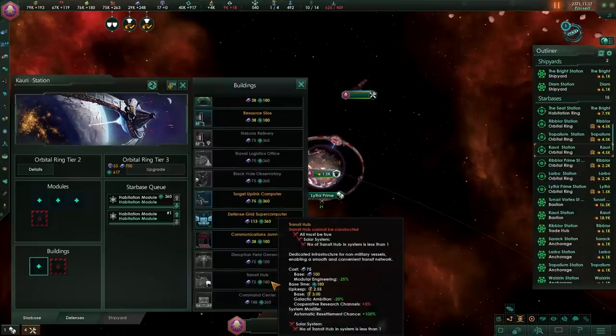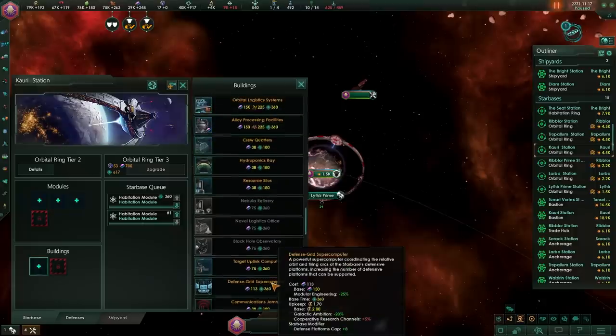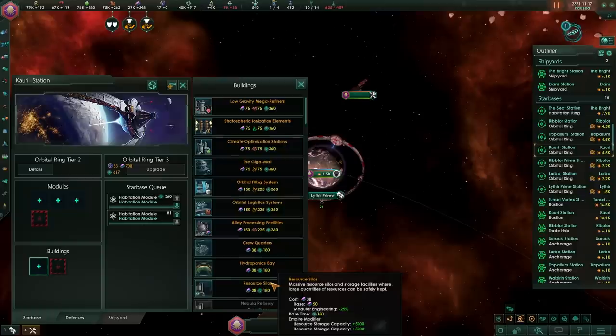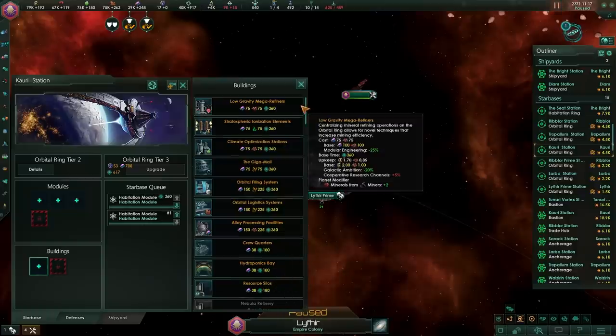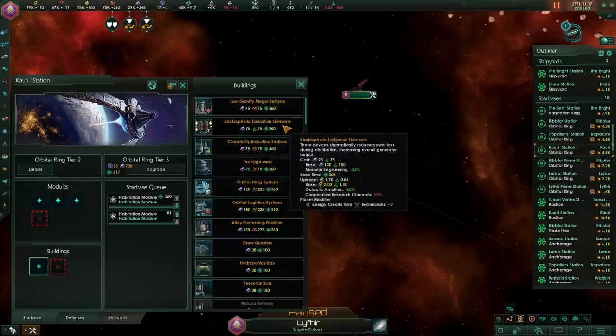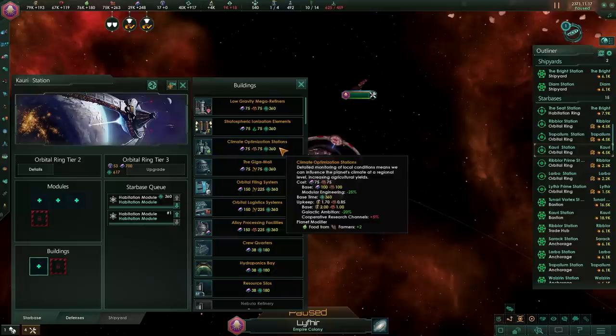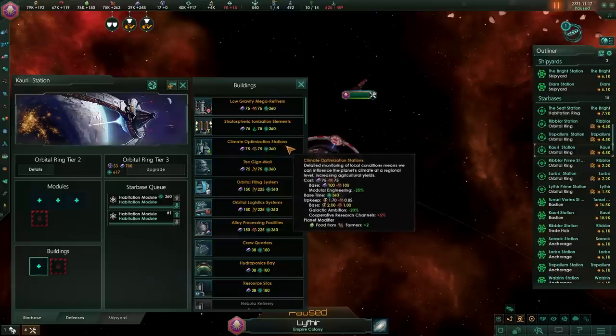Particularly useful is the transit hub — if you have one in a system, migration will be a lot easier, so it's always useful to have one. However, you probably want to build one of those on one of the space stations instead. The real power comes from the specialized buildings: the low gravity mega refinery, the stratospheric ionization elements, climate optimization stations, etc., all give extremely good bonuses.